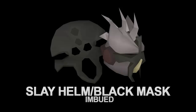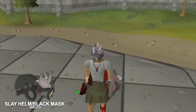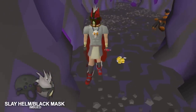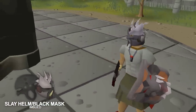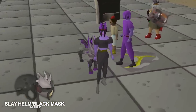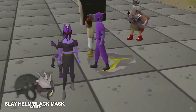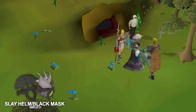The Black Mask imbued or the Slayer Helmet imbued is another essential combat item. Wearing either one on your Slayer task gives a massive boost to your attack and strength, and the imbued version moves those boosts over to magic and ranged as well. Imbuing it will cost 1.25 million Nightmare Zone points, which will take a couple of hours to get at a lower level, but it is incredibly worth it.